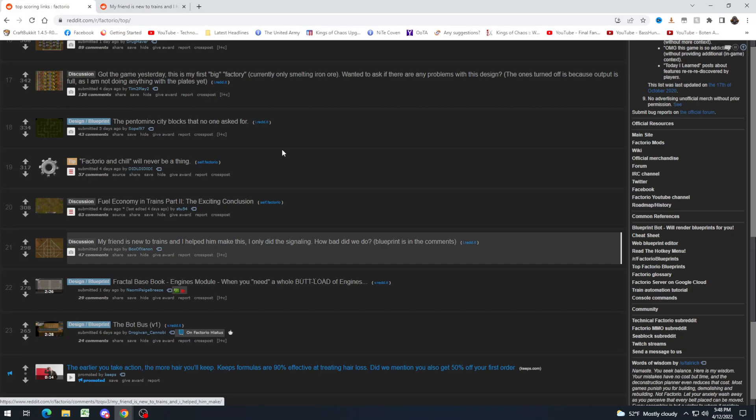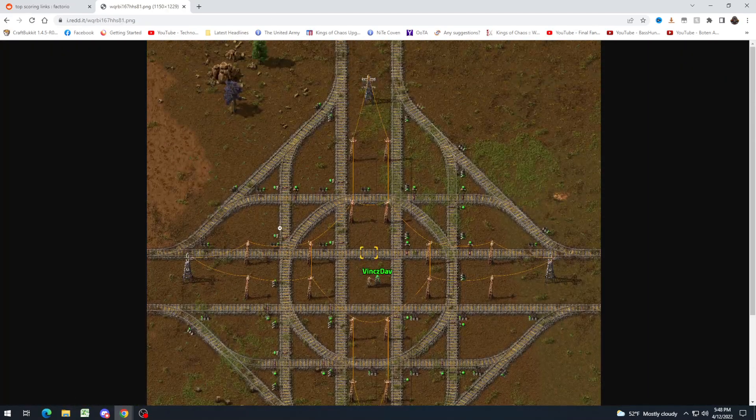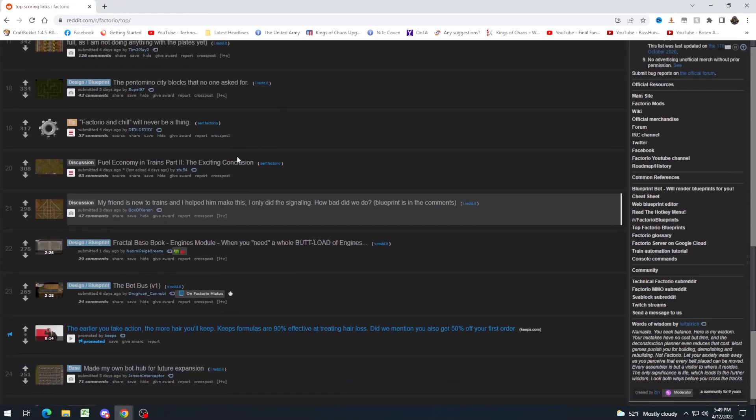"My friend is new to trains and I helped him make this. I only did the signaling. How bad did we do?" Basically, the main issue I see is that they need more chain signals. They need to replace all the normal signals inside of this junction with chain signals. They need chain signals before every crossing in here. They kind of have it sometimes, but only halfway through. Otherwise, they're going to have some pretty serious deadlock problems.